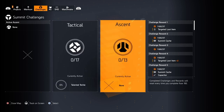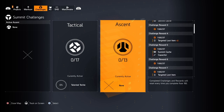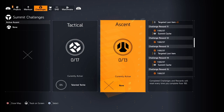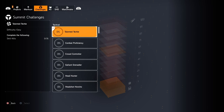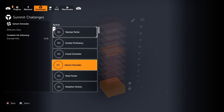To get it, you have to finish five challenges in the Summit. In Title Update 12, they included two types of challenges: Tactical and Ascent, with difficulties and nice rewards. You just have to do five challenges in no particular order, but you can have only one Tactical challenge and one Ascent challenge active while you're playing.